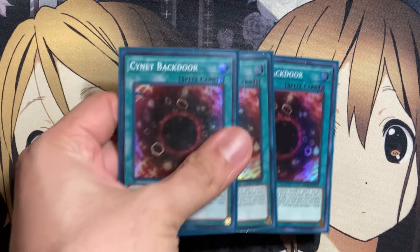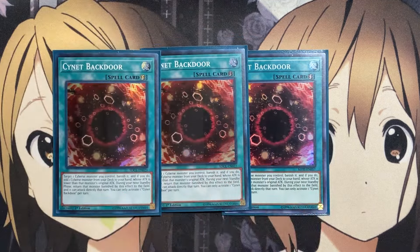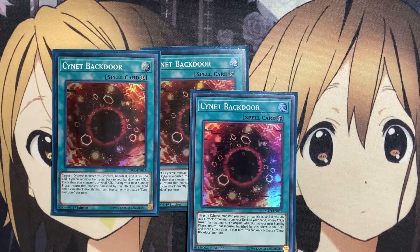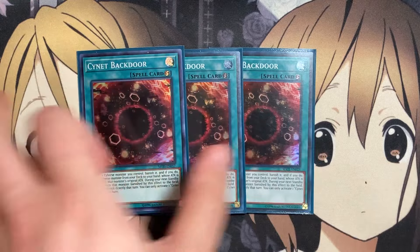And then also the three copies of PsyNet Backdoor, targeting a Cybers monster you control — banish it, and if you do, add a Cybers monster from your deck to your hand whose attack is lower than that monster's original attack, and during your next standby phase that monster banished by this effect returns. So you have the Balancer Lord play, or just being able to — if your opponent were to destroy one of your Cybers monsters — chain PsyNet Backdoor to then grab another monster that is lower in attack, while still being able to keep that other monster as well.